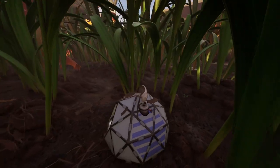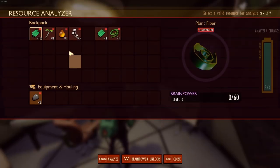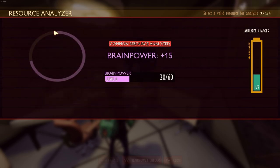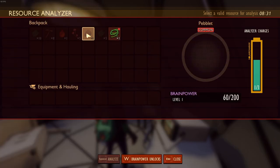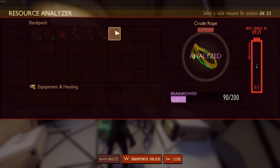Make sure you analyze every resource. If you have six items to analyze and you go to a field station and analyze three, you don't have to wait 20 minutes for the cooldown - if you go to another field station you can scan an additional three. You can also scan three, sleep, wake up, and scan three more. Bounce around to different field stations to get everything analyzed as quickly as possible.